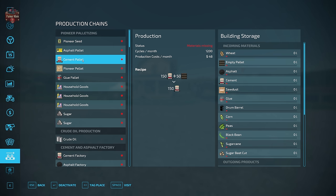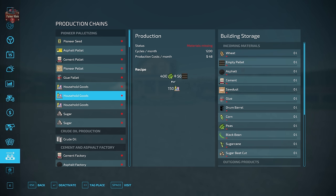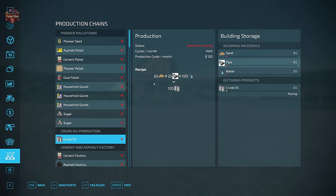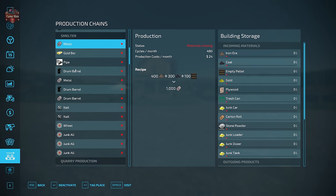At pioneer palletizing: wheat and pallets make seed; asphalt and pallets make asphalt pallets; cement and pallets make cement pallets; sawdust and pallets make pioneer pellets; glue plus drum barrels and pallets make household goods; corn, peas, or black beans with pallets make various goods; sugar cane or chopped sugar beet with pallets make sugar products. For crude oil production, you take sand, pipe, and water to get crude oil. The cement factory takes sand, limestone powder, and diesel to get cement, while asphalt takes sand, tar, gravel, and diesel.